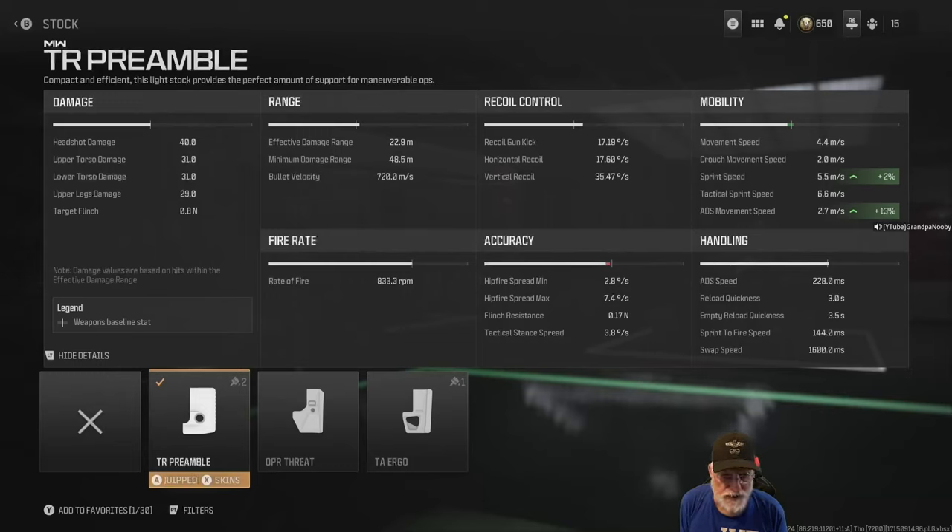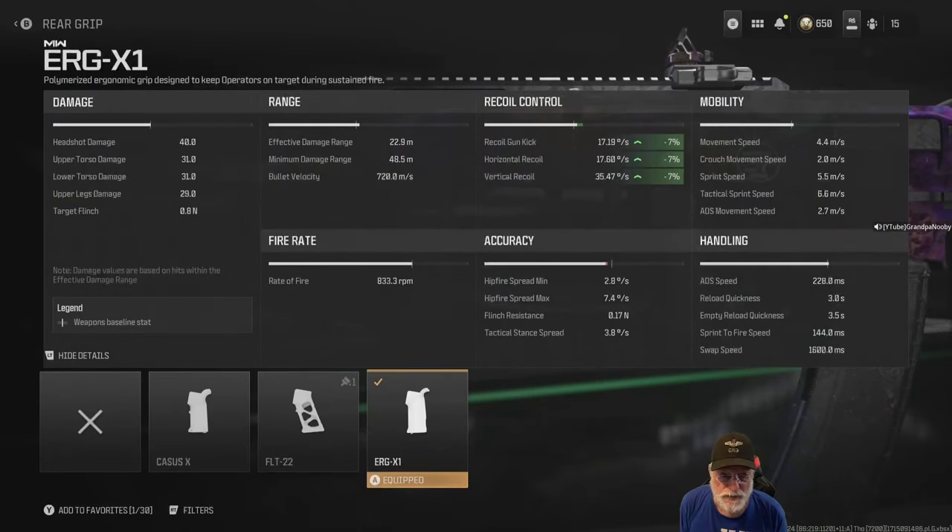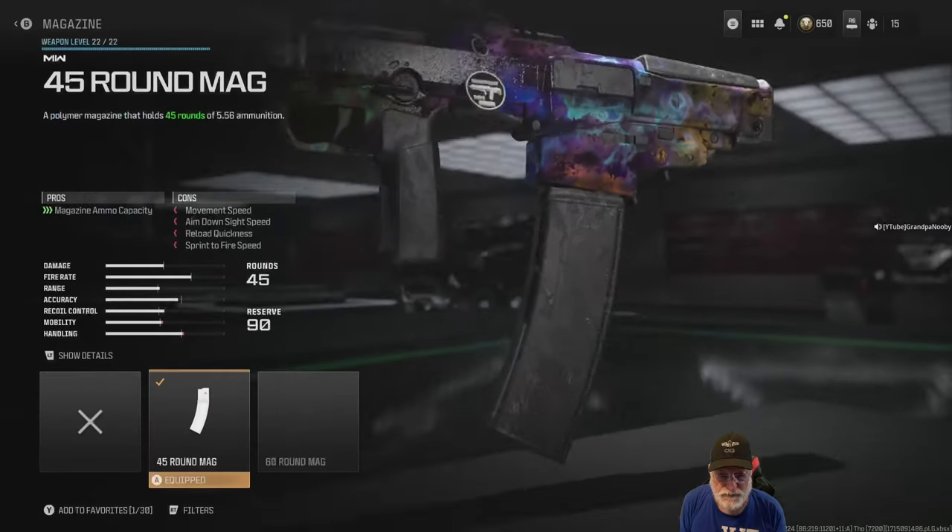Minimum damage range is almost 49 meters. This stock gives us sprint speed and ADS movement speed at 2.7 meters per second with no downsides. When you see a two percent increase or decrease — or really anything less than about 10 percent — I look hard at it because you're probably not going to get anything out of it. Next, the ERG X1 grip, which takes care of seven percent of the recoil. The recoil isn't terrible: 17 degrees per second on the kick, vertical recoil a little high at 35.47, horizontal recoil at 17.6 degrees per second — a fairly high number for an assault rifle.